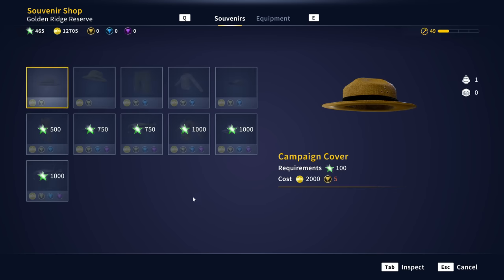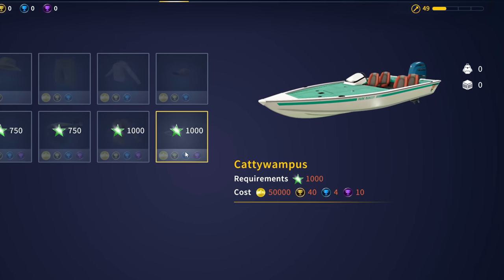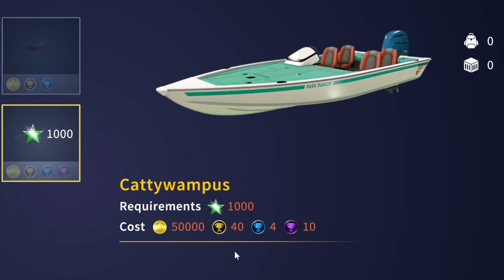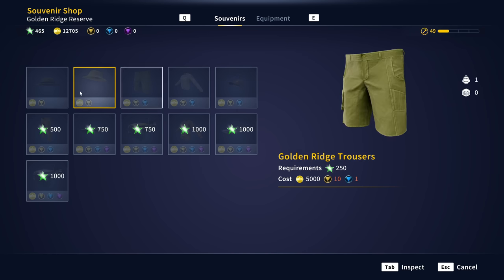But we got to do it — there's a brand new update and I want to dive into everything. First of all, in the souvenir shop, there are now unlock requirements, and also way more things you have to get in order to purchase items: 10 legendary tokens, 4 diamond tokens, and 40 gold tokens, along with 50,000 credits for this boat. You acquire these tokens by catching a fish with the corresponding medal — legendary tokens require legendary fish, diamond tokens require diamond fish, and so on.